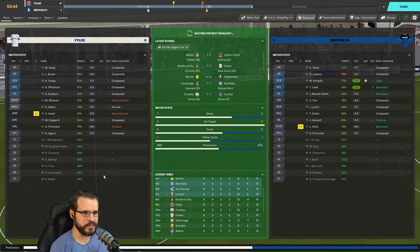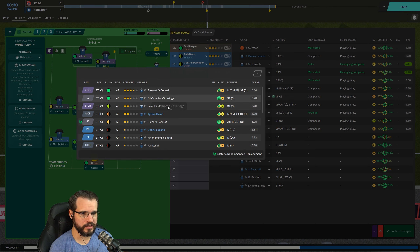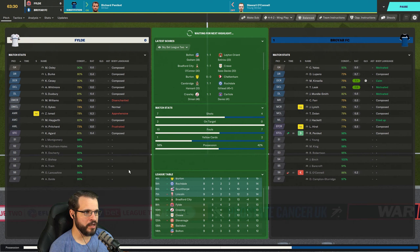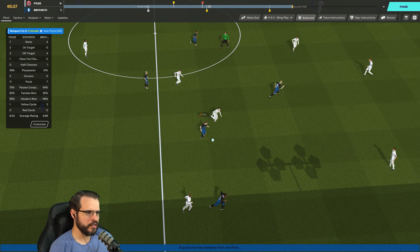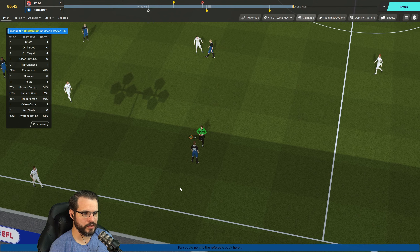Alright, come on guys. We just need to hold on to this — don't do anything crazy. O'Connell is playing poorly right now, so instead of dropping Hurst, maybe we drop O'Connell. The coach wants me to bring Pinnacut on. I'd like to bring Campton Sturridge on, but a good Pinnacut-Hurst pairing could be fun. We'll bring on Pinnacut — maybe he has some giddy-up in his step. And then Farr gets a red card! I am not surprised, but really guys? Really?